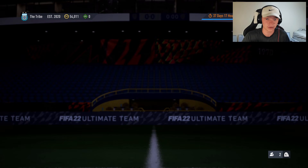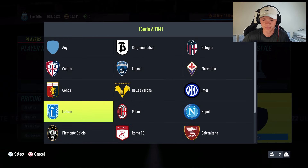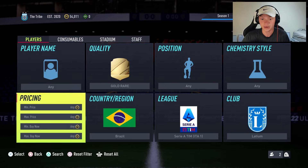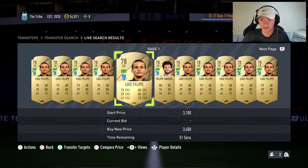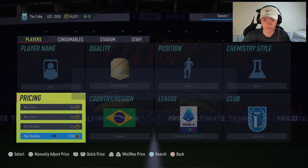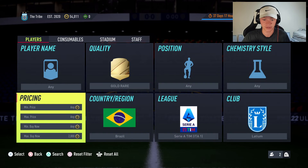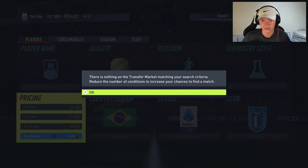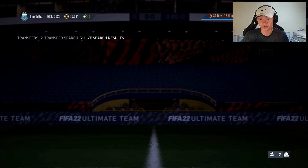We're starting out in the Italian league, looking at Lazio. We're going to filter nation Brazil, quality gold rare. In this filter we're going to be looking at Luis Felipe and Felipe Anderson — two very nice cards with good value. Felipe Anderson is actually up in price right now because he's out of packs, having a Team of the Week card, which makes this filter even better.